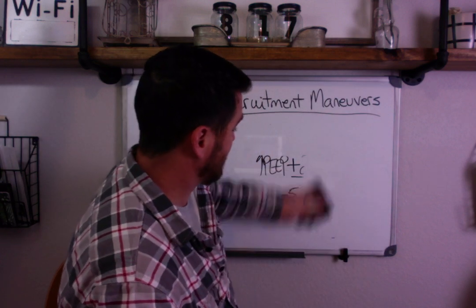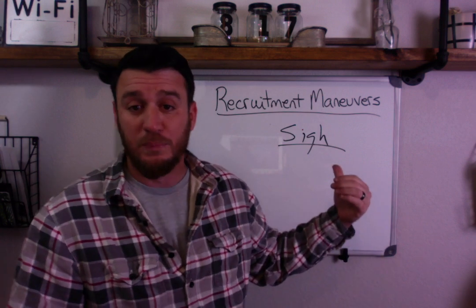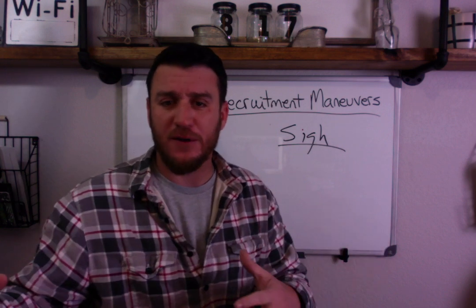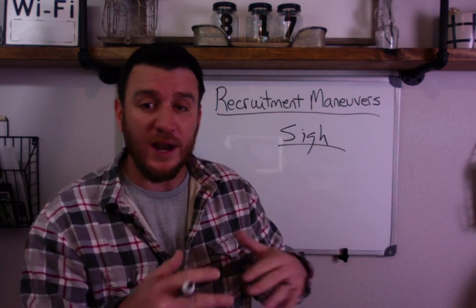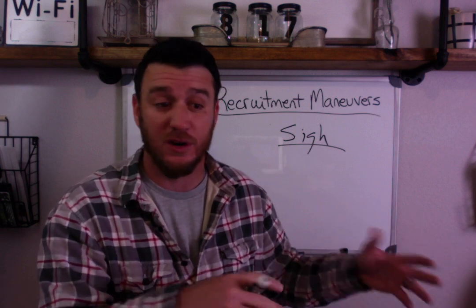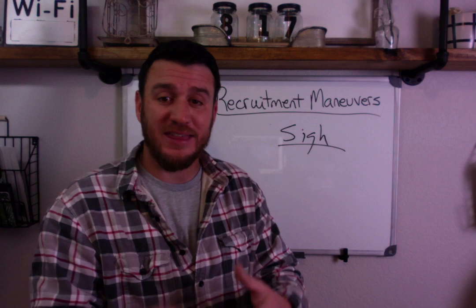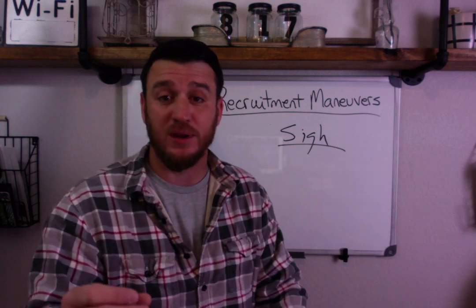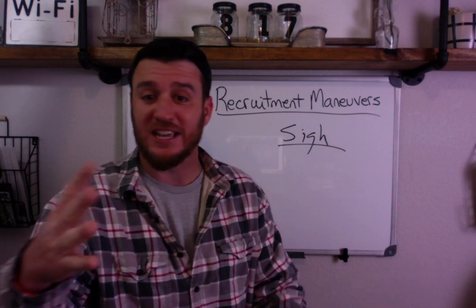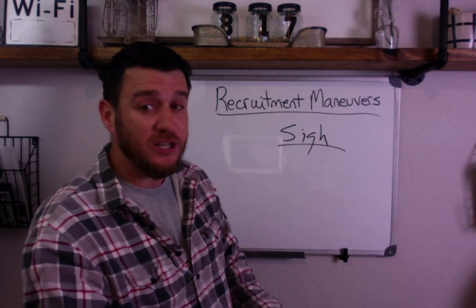There's an older technique called a sigh breath. Sigh breaths were built into many early ventilators, where the vent would give a breath at one and a half times the set tidal volume. This fell out of practice and became obsolete on many modern ventilators. However, research is bringing sigh breaths back, suggesting that patients breathing in CPAP with pressure support ventilation could benefit from one to two sigh breaths per minute — every 30 to 60 seconds. You don't have an option to put a sigh breath into CPAP with pressure support directly.